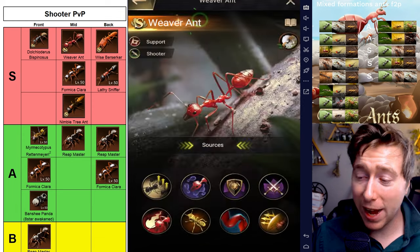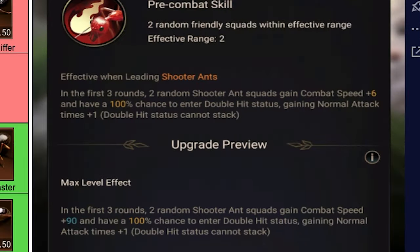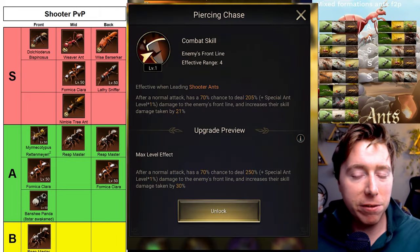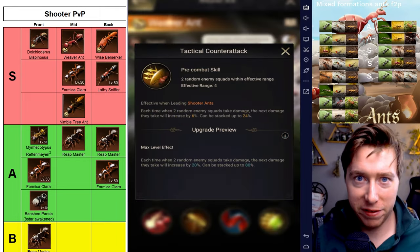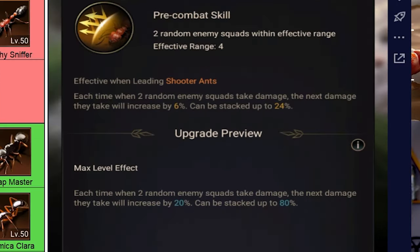But that's not it. The Weaver Ant's second skill is Fiery Thrash. In the first three rounds, it allows two enemy squads to gain combat speed and have a 100% chance to double hit — similar to Nipple Tree Ant, but better. Tactical Counterattack, the third ability, makes two enemy squads take damage, and this damage will be increased and stacked each time those two squads take damage.